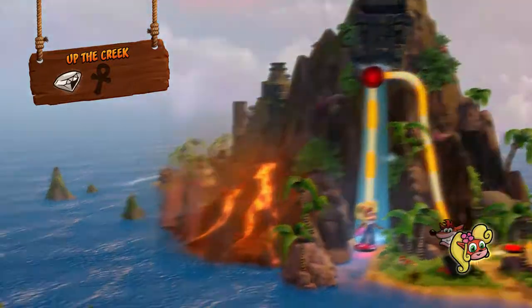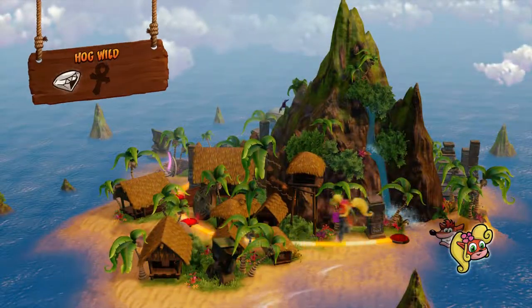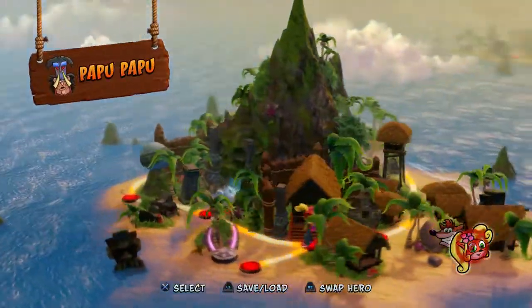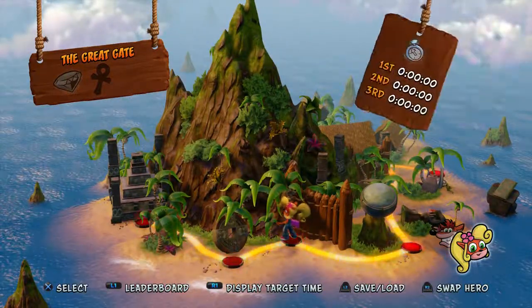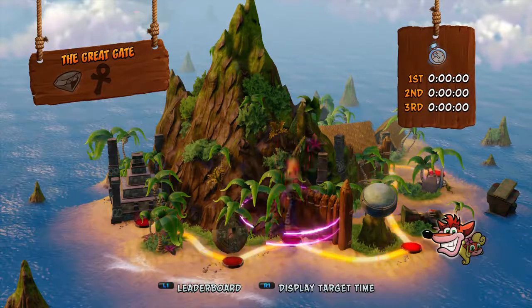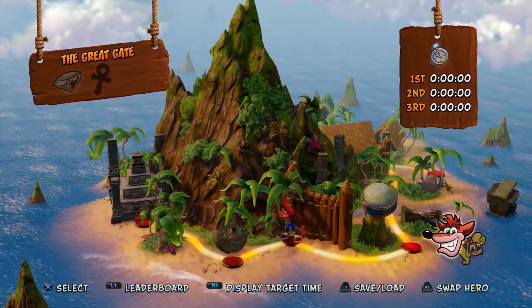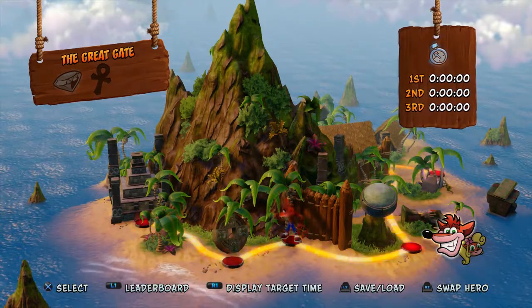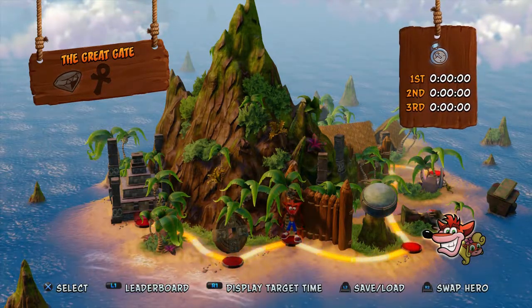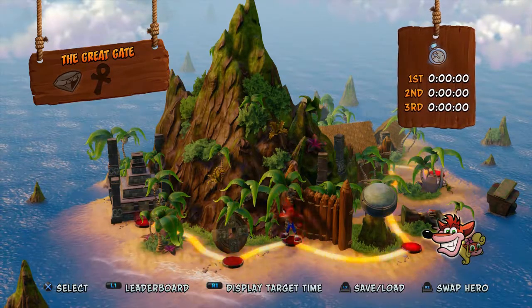Spoiler alert — there are secret endings to these games. That's what they did back in the 90s: whenever you 100%'ed something, they'd give you a little extra. So next time on Crash Bandicoot, we'll be going through the Great Gate and Boulder Dash, and then we'll essentially be done with the game. See you guys then.